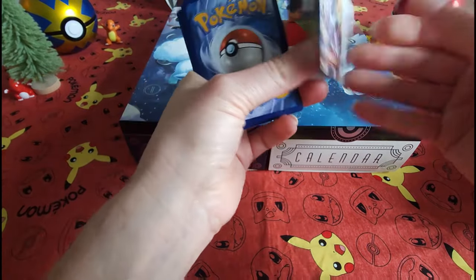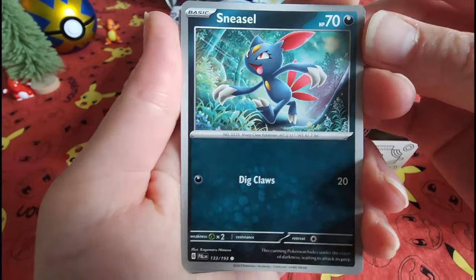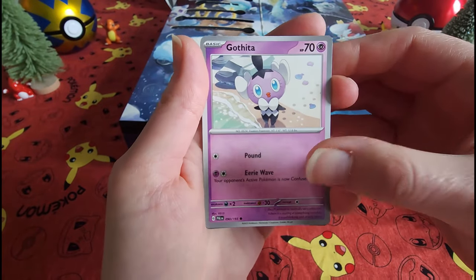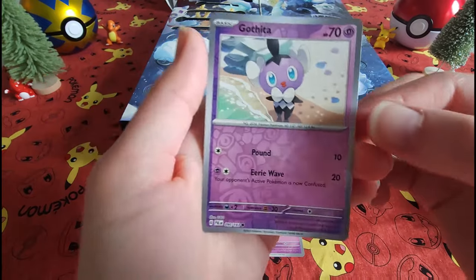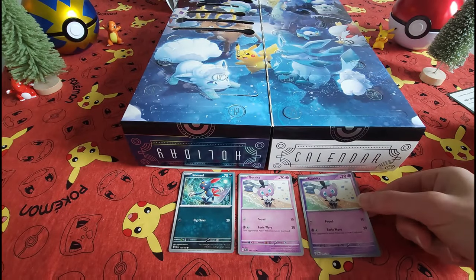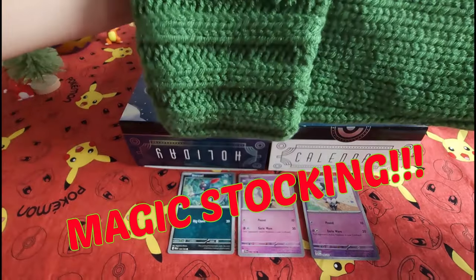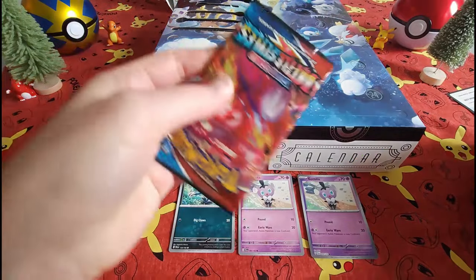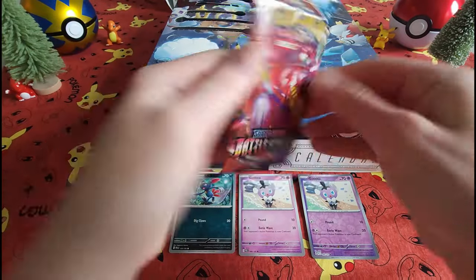We've got our little Odyssey playing thing — fun. Let's see what we've got. Two Graphicas, one Hook, and one of the best. So we're going to go ahead and pick from our magical holiday stocking. Today we've got a Battle Styles pack.